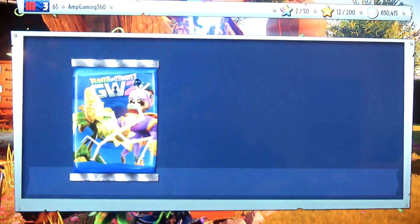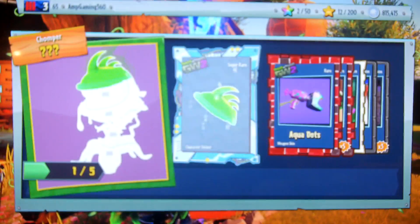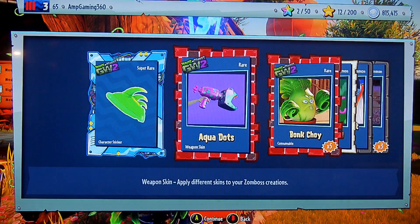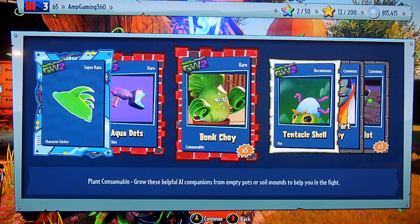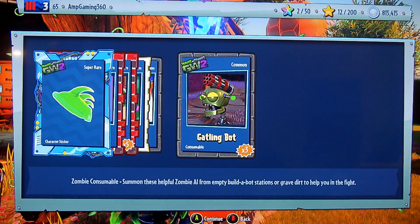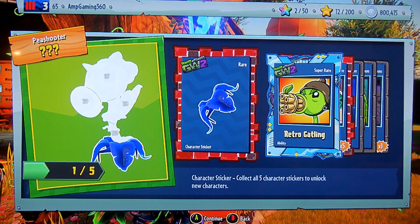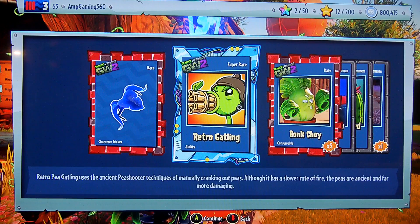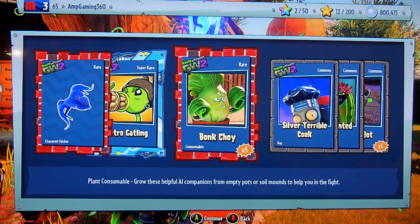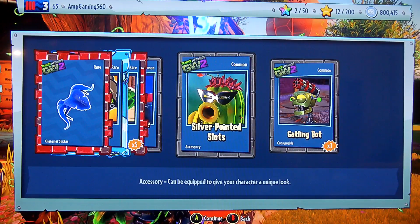Let's open up two of these extraordinary packs. A piece for the Toxic Chomper - nice. Aqua Dots for the Little Drake. Five Bonk Choy. A Tentacle Show for the Peashooter. Silver Five Part Harmony for the Engineer. And Gatlin Bot times three. Let's open up one more - a piece for the Plasma Peashooter and we got the Retro Gatling, which is a super rare. Got five more Bog Choy, Silver Terrible Cook, Silver Point Slots, and one Gatlin Bot. We now have 800,000.